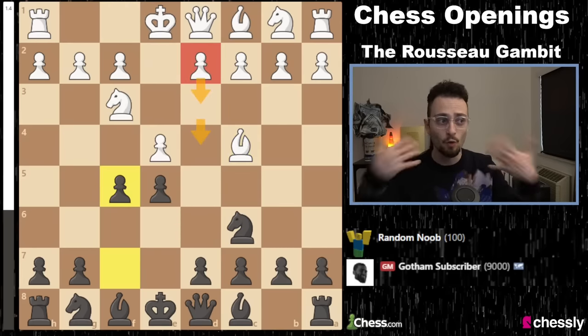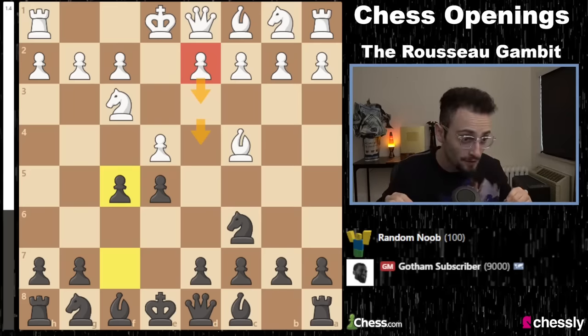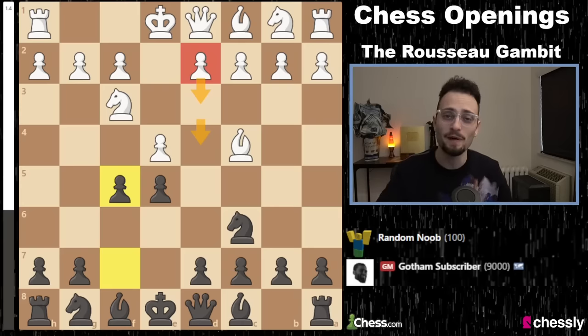You have F5 — moving the D-pawn one or two squares is what you'll probably face the most. Learn how to play pawn takes pawn and go demolish people. This opening is spectacular.